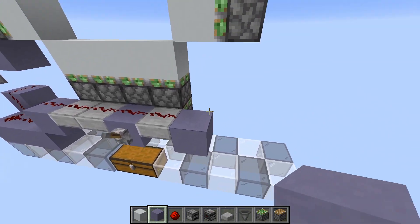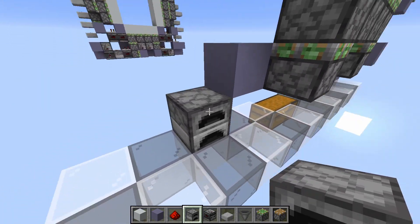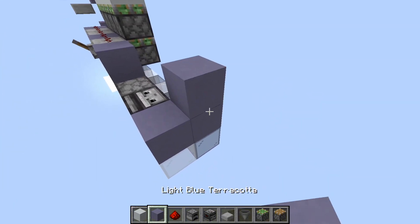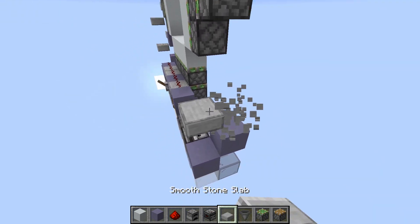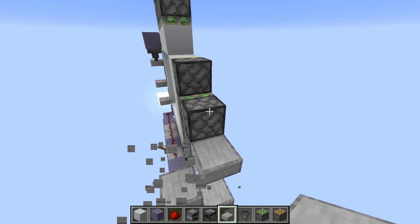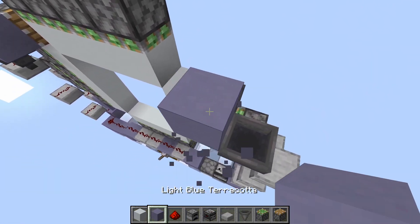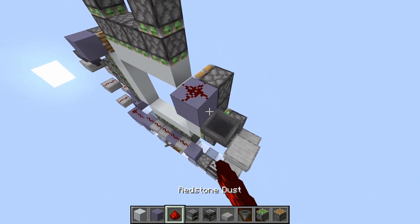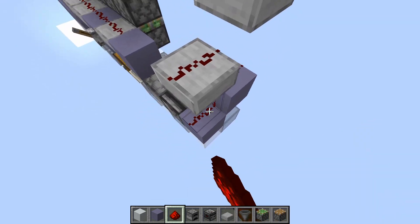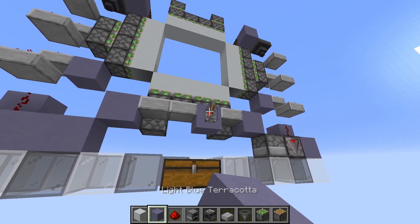And we basically do the same thing on the other side but slightly different. We have a furnace here. And then an observer pointing downwards here. And the rest is exactly the same. Just go upwards with your slabs like this. And when you are at the back pistons here, place this hopper. And block here with the piston. And then just dust like this. And block here with dust. And these are already done.